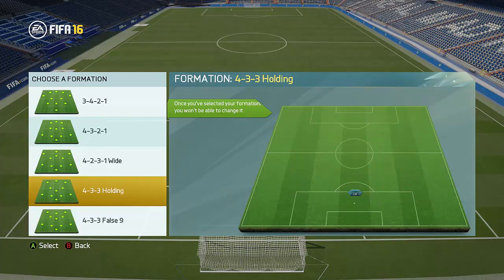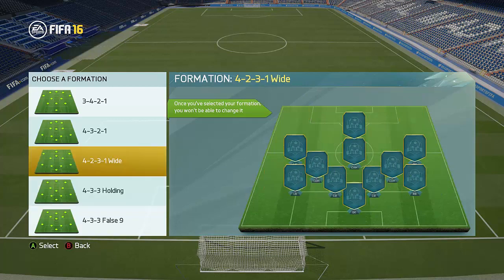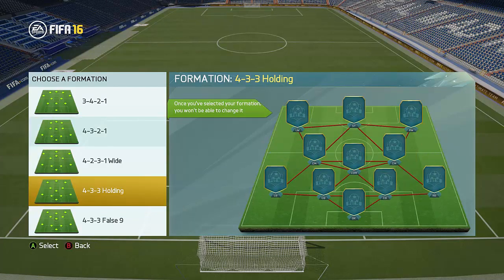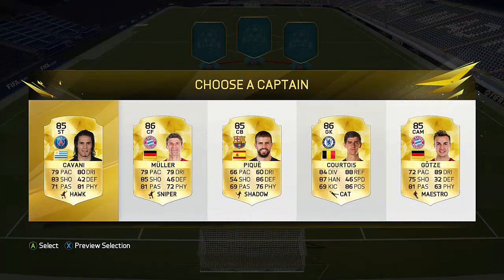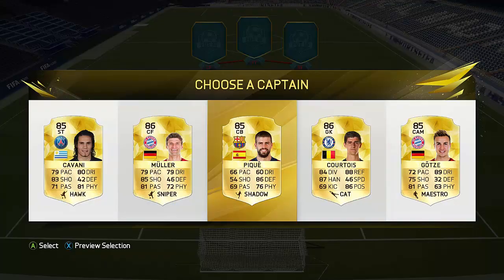So pretty much, the team I'll be going for right now is probably gonna be the 4-3-3 holding — that's the easiest. Actually you know what, I think 4-3-2-1 is even easier to make a hybrid or just a team around than 4-3-3. I'll be going for chemistry, so that's pretty much what I'm gonna be going for. But that's not that good — I don't think that's the best start ever.